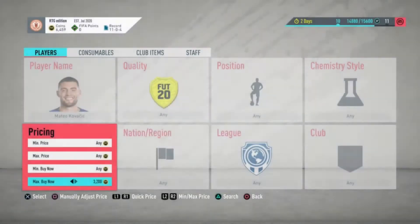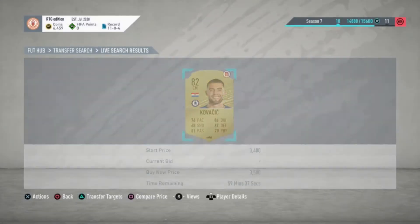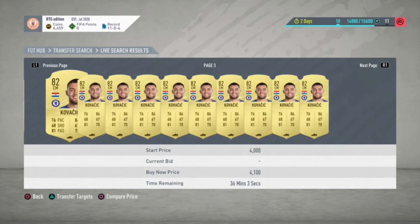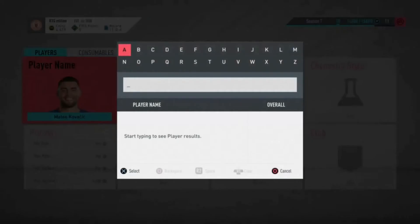The next is Kovacic from Chelsea, the centre midfielder. Like I said, these are going out of packs. He was 3.8k when I last checked, so he's already going up — he's buying for about 4.2k or 4.1k now. He'll probably hit about 6 or 7k, so you can make at least a couple of k profit on each one.